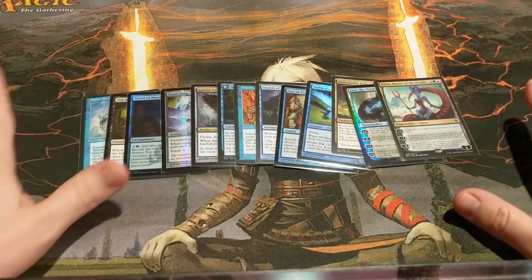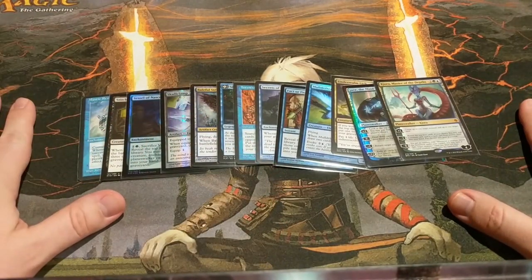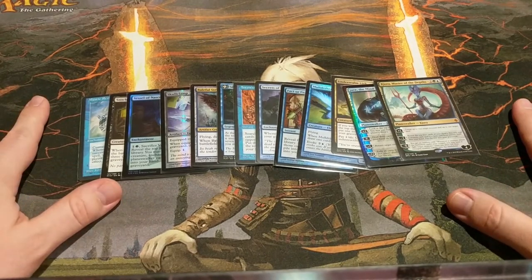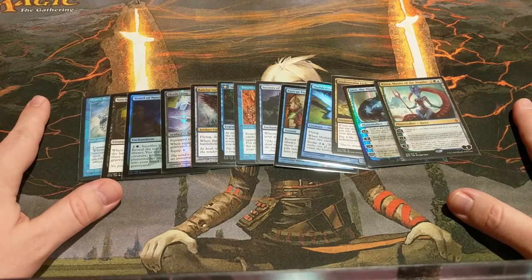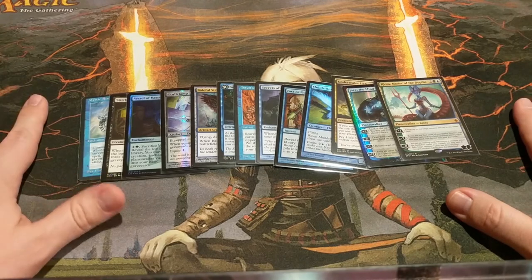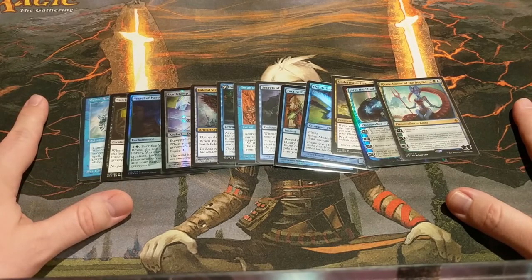So that about does it for the card draw section. I think what I'm going to do next is move on to the toolbox section and just show you some of the different types of things that are in this deck that you can use to sort of gain incremental advantage.